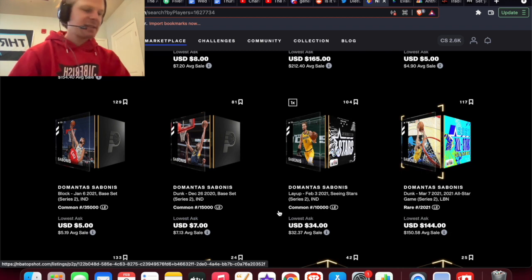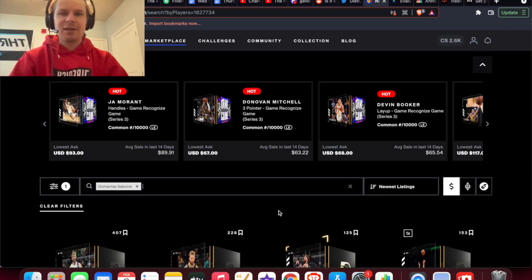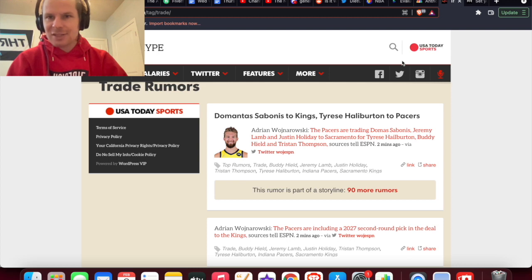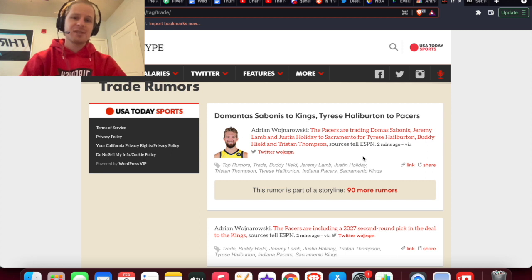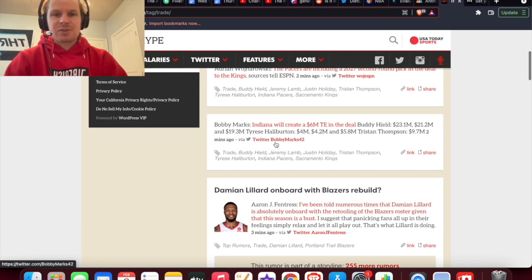I'm going to target guys that don't have an insane amount of moments on the platform. A good way to find NBA trade rumors and players like this is HoopsHype — a website that puts news stories in little boxes, easy to scroll through. I'm on the trade tag, so any news story from a legit source gets posted there. You can see they already posted the Sabonis-Halliburton trade.